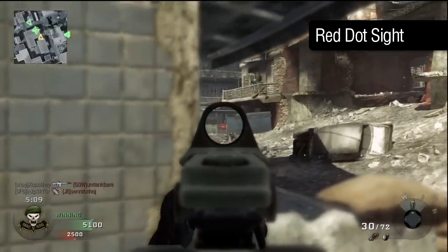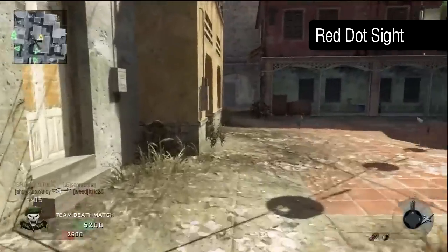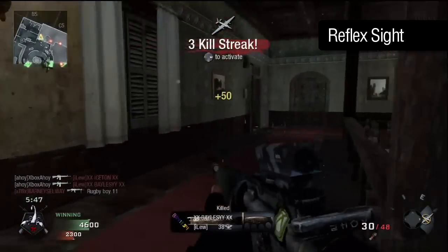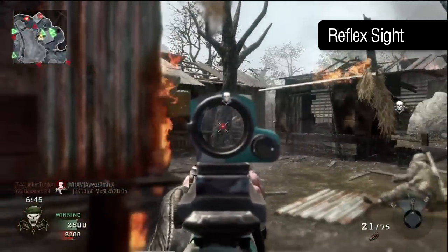The red dot and reflex are functionally identical; the only difference is the appearance of the optic and the different areas which they occlude. As far as zoom and recoil level are concerned, they are the same as the iron sights, so your choice of close range optic really comes down to personal preference alone.